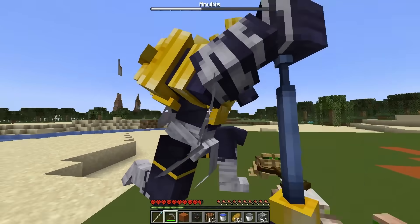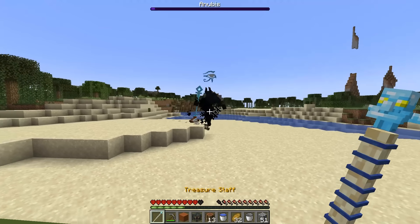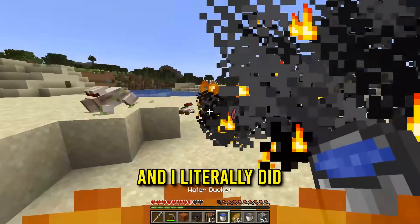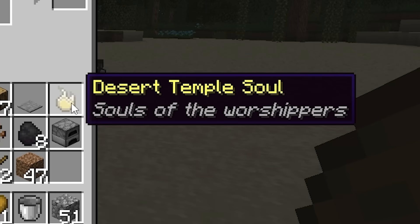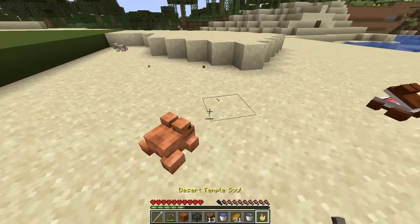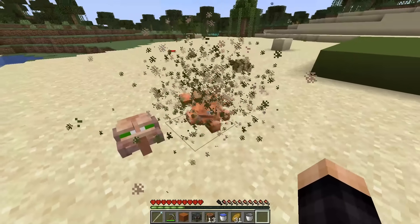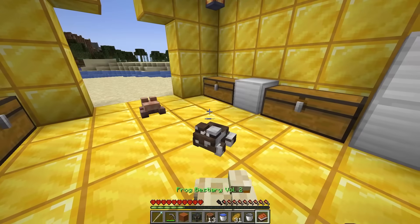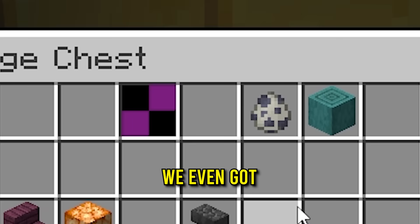My frogs take Anubis down — and I literally did absolutely nothing! From that we get a desert temple soul, which is how we get the next frog. I get another frog and give it the desert temple soul, and it becomes a desert temple frog. It immediately gives us a treasure room — we even got diamond blocks already!